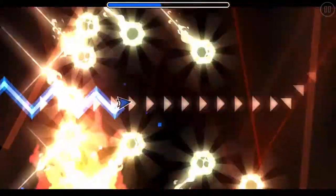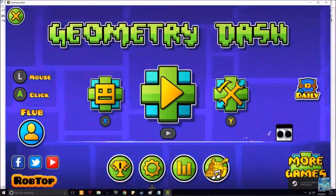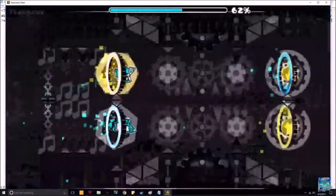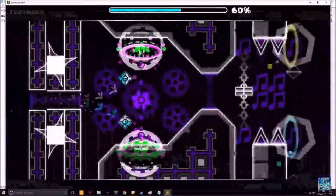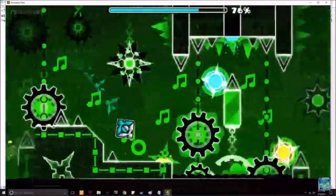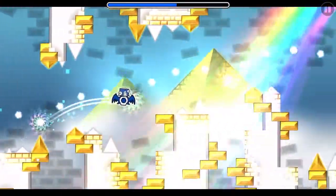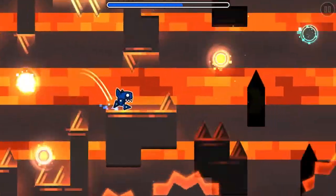Tutorials can be easily found on YouTube by searching how to change the practice music or remove the trail. As you can see, there are no particles behind the UFO or the ship. This looks pretty cool and makes you feel like a pro. Flubb is a great source for this and can also show you how to get texture packs, which are more aesthetically pleasing. Hope you learned a lot — see you guys in the next video.